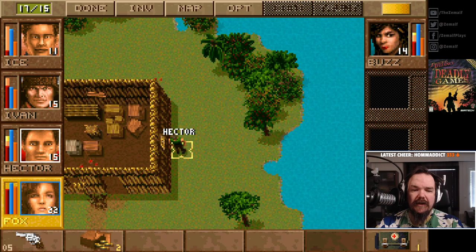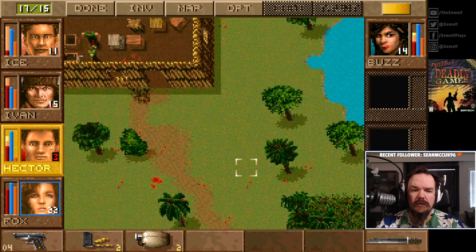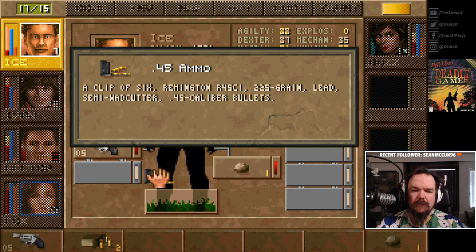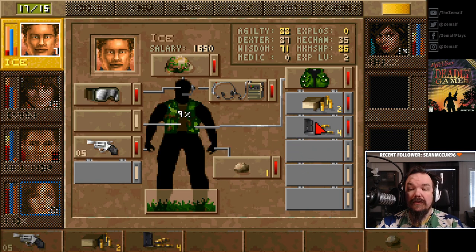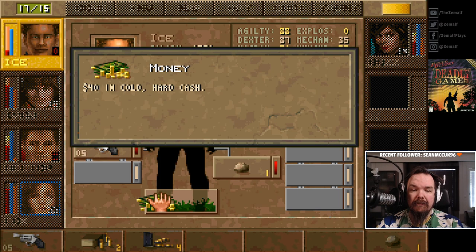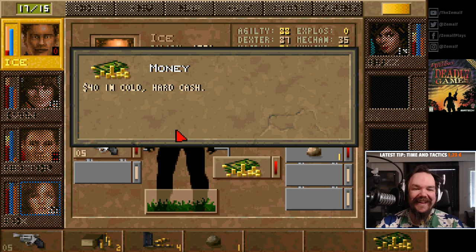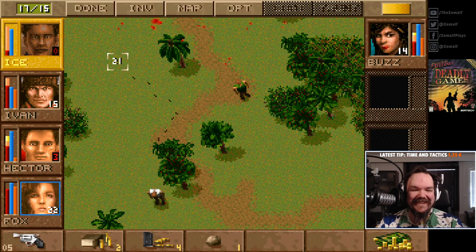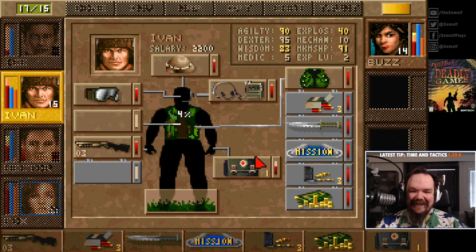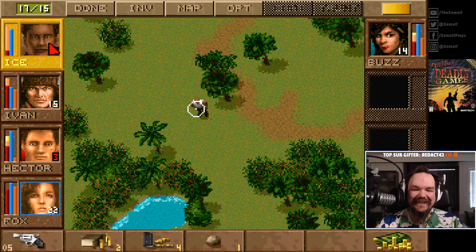I thought that was already enough to stop the bleeding but apparently it wasn't. This guy dropped no loot - that's like 3% drop to getting 4 ammo. Wait - that was different! Dollars. 40 dollars. That's so cool - usually they just say the number and then dollars. What is that? That is so cool!